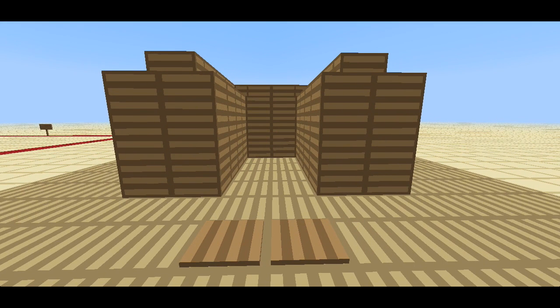Hey guys, it's ProbablyDuncan here bringing you another episode of Redstone Contraptions. In today's episode we are building a two-wide hidden staircase. I wanted to do this because on Planet Minecraft I was checking out some projects and I saw a two-wide and I noticed it's pretty neat.